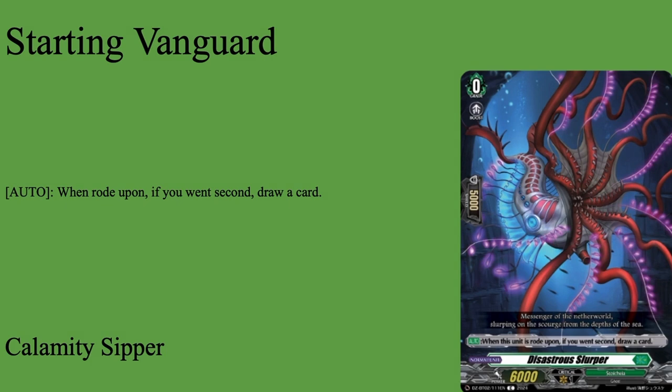And of course we have our starter in Calamity Sipper, Grade 0 Boost, or Disasterous Slurper, Grade 0 Boost, 5k Shield, 6k Base. Automate Ramp, 6k Draw card, standard starter. None of the ride deck requires this card. I just made it Calamity or Disasterous Slurper because that's Zorga's canonical starter for Nadir. But again, it can be any starter you want. Canonically it is, so one of them in the Ride Deck.